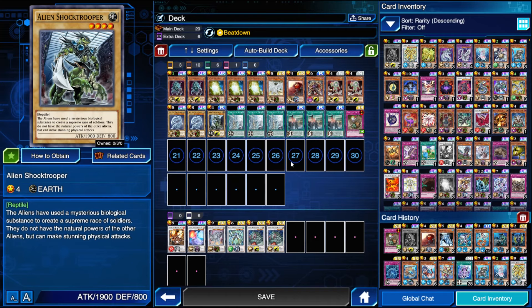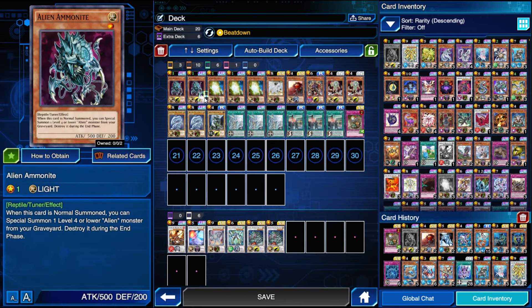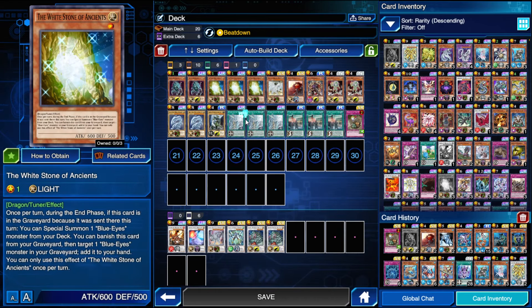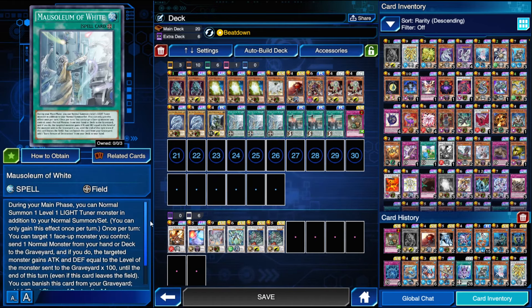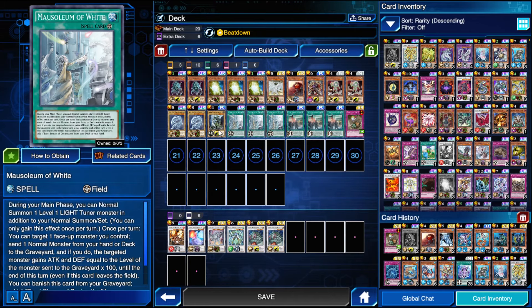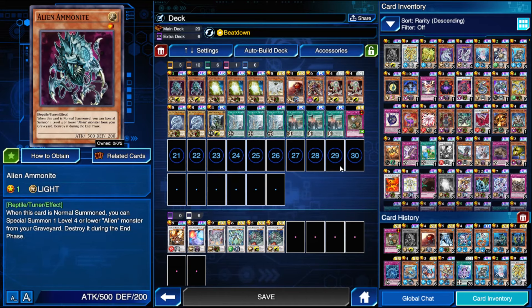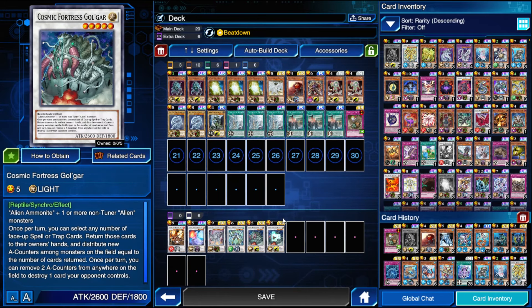And then the one Alien Shock Trooper here — it's a normal alien, not very good, it's a 1900 beater, but it's important because it's normal and it's an alien. So that's really all it does, but it has a lot of synergy with the deck through Mausoleum of White. This is the big piece that ties everything together. During your main phase you can normal summon a level one light tuner in addition to your normal summon or set — so that would be either Alien Ammonite or White Stone of Ancients. It's not exclusive to Blue Eyes cards so Alien Ammonite fits in well. Additionally, once per turn you can target a face-up monster you control and send a normal monster from your hand or deck to the grave, and if you do the targeted monster gains ATK and DEF equal to the level of the monster sent times 100. So with this deck you can normal summon White Stone of Ancients, send Alien Shock Trooper to the graveyard, then additionally normal summon Alien Ammonite, special summon the Shock Trooper back, and then summon Golgar.